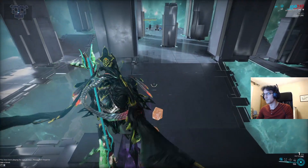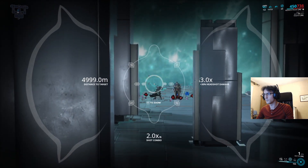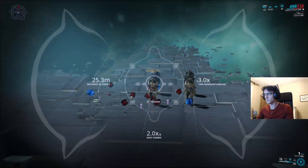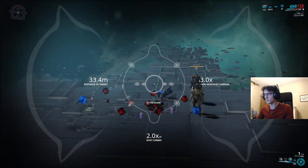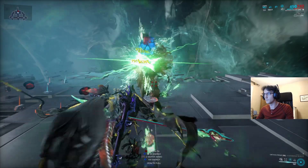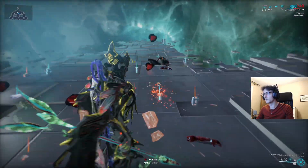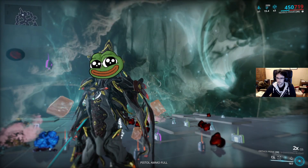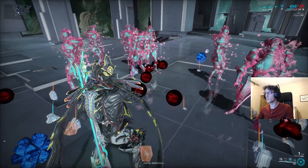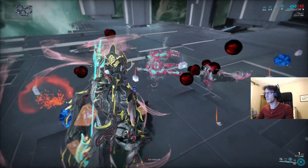The first fast looter is Nekros — Nekros is a must-have in all resource farming teams. The mechanic is easy: when an enemy dies, the body can be consumed by Desecrate, the third ability. You just need to keep this ability active. Desecrate gives your group extra loot for each body part. That's why your group needs as many weapons with slash damage as possible, to cut enemies into multiple parts. Nekros is happy! Try to use Shadows of the Dead, the fourth ability, and let your shadows die — this creates more bodies to Desecrate.